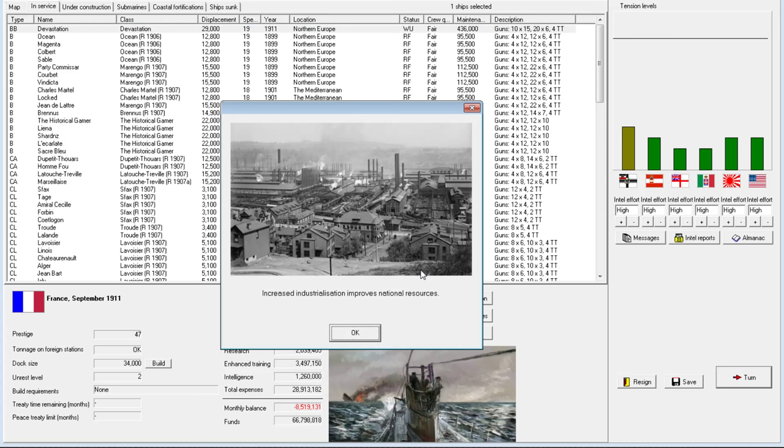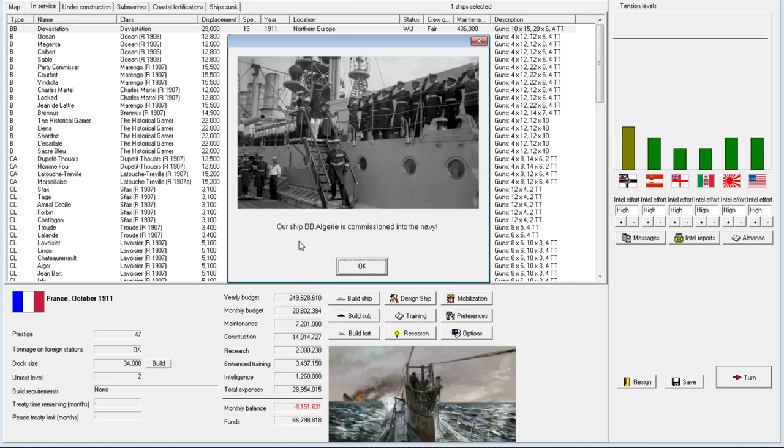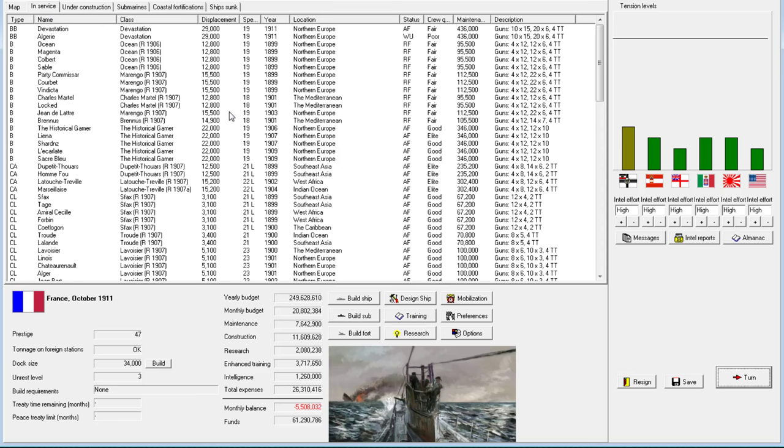It couldn't have come at a better time — increased industrialization improves natural resources, and that's going to have an impact on the budget. We can see 244 jumps up to 249, which is very good. The Al Jure is now commissioned — the second Devastation. Devastation has finished her workup, and we expect both the other ships to be out in the next month, just in time for us to retrofit the whole batch. Hopefully the new retrofits won't have that same overweight problem.